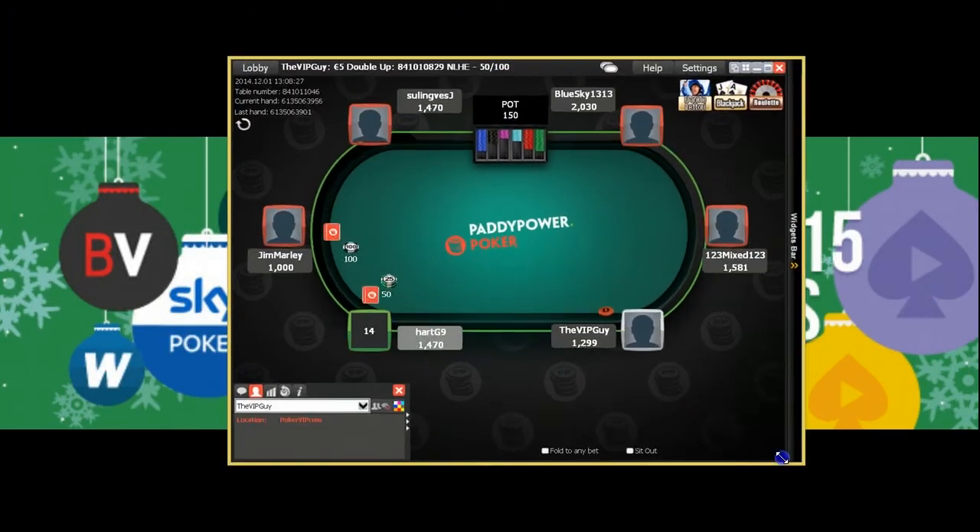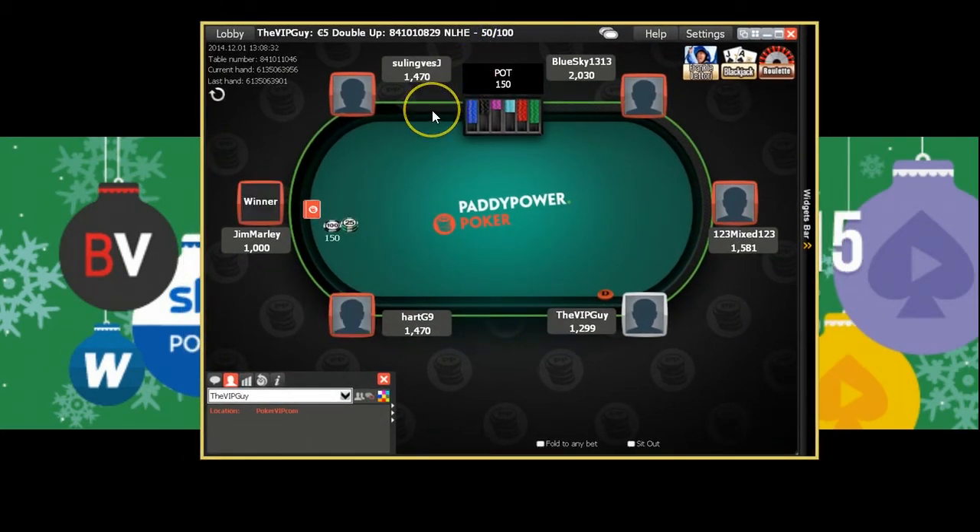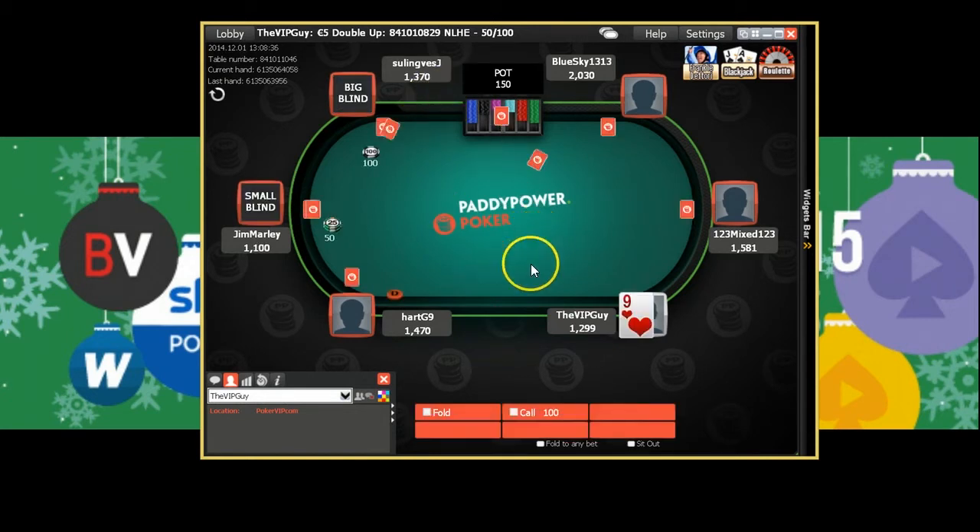I try to steal the blind with a min-raise using 6-8 offsuit — I feel I've got to start mixing up and getting involved. It's a great flop with an open-ended straight draw so I bet, and if he goes all-in I'll call. He's got a set though — horrible spot for us. We're drawing dead on the turn. Once we open pre-flop and get a flat-call, we're totally entitled to bet-call there because we've got half our stack in the middle and we expect to be getting the right price.